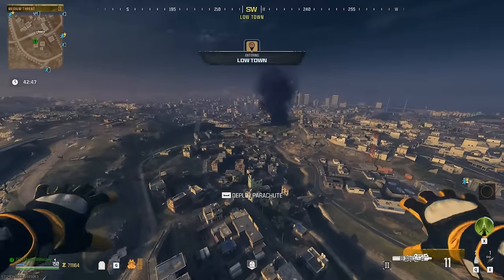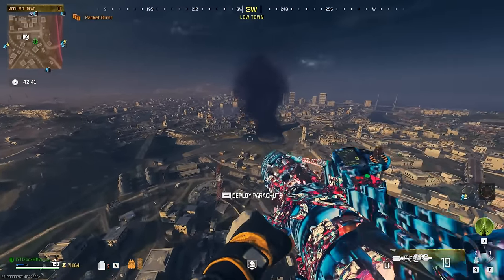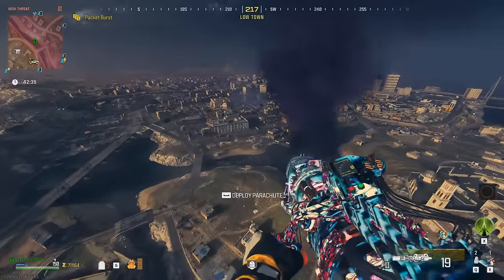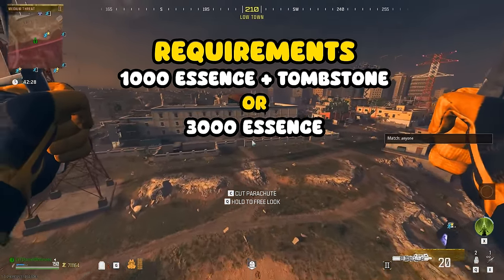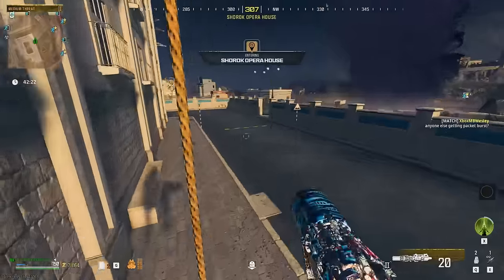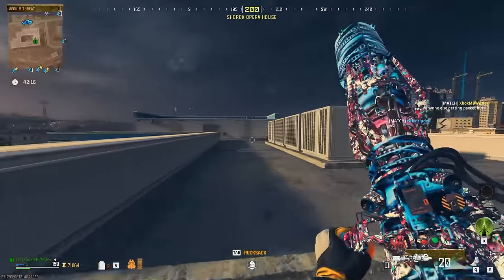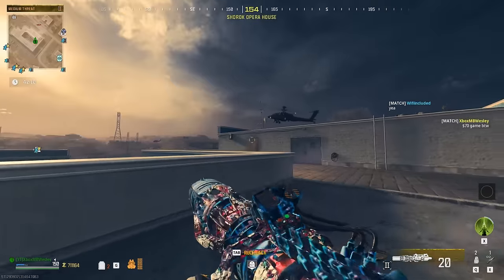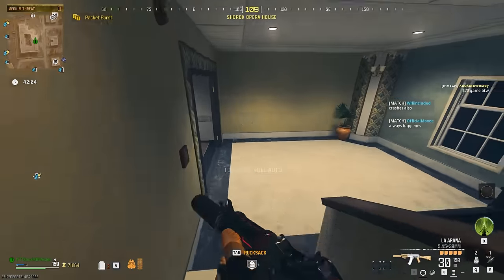The first thing you want to do is break down your existing Tombstone — not a requirement, but I always say it is because I want you to grab all of the rarest items and set up your rucksack to the best of your abilities. Once you have all the items you want to duplicate, make sure you have either 3,000 essence or 1,000 essence as well as Tombstone Soda. Always keep the Tombstone Soda can in your large rucksack — that will save you 2,000 essence every single game.